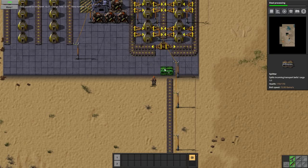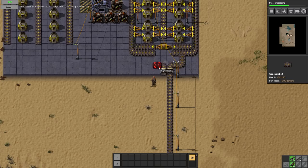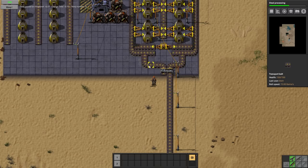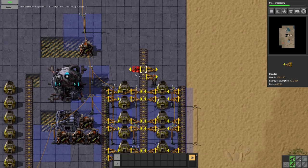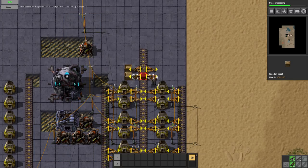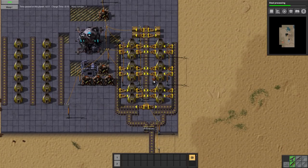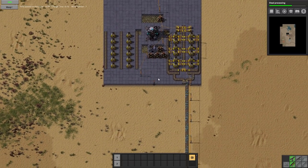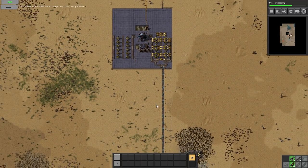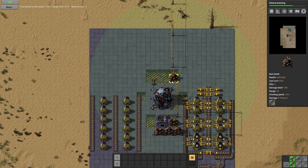Alright, let's bring that in. And that should work. We'll throw a couple of chests down here to be able to do something with that input. I don't think we're actually going to have enough chests there, but it's a start, and that'll get us an automated iron smelting setup going.